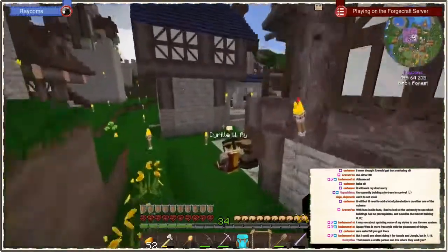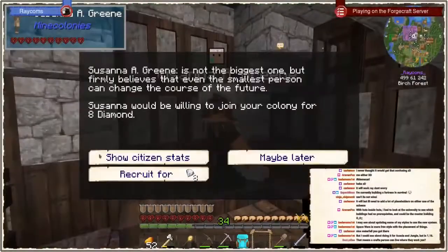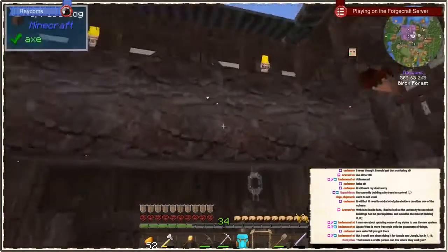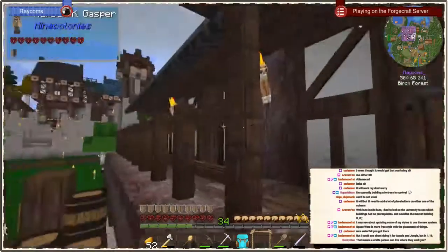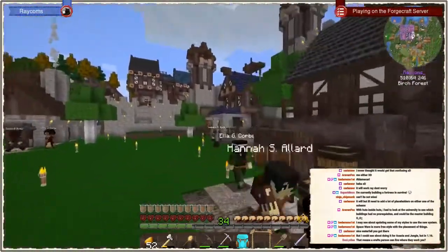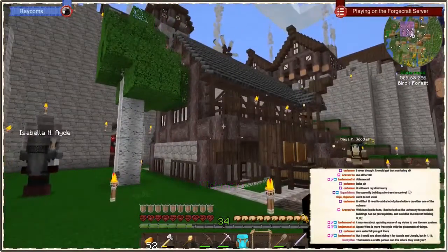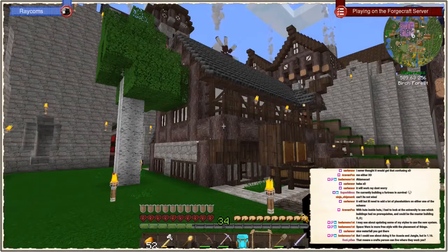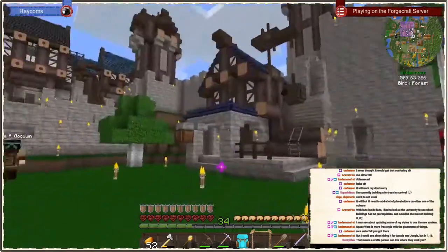Let's see if we can hire another one — sorry, diamonds, don't have those, don't want to make such a commitment. Also not — I accept cooked potatoes, nether cords, and redstone, those I accept.